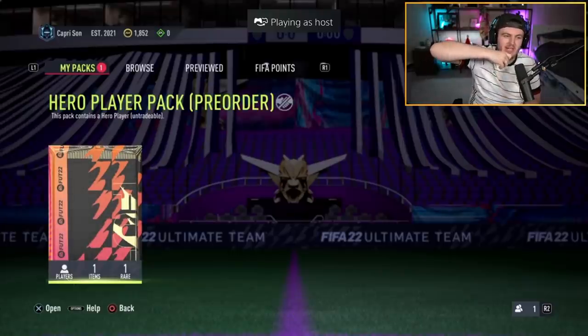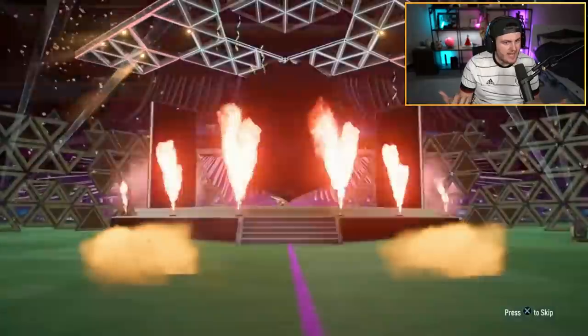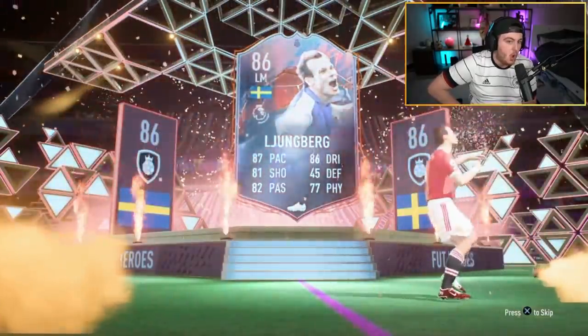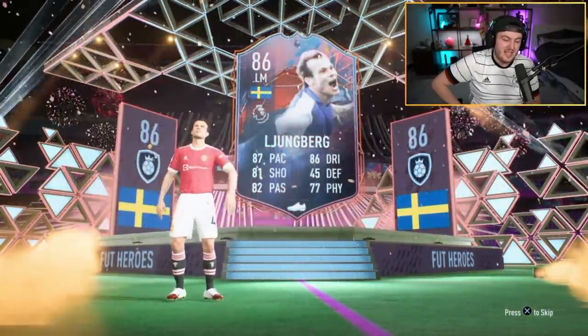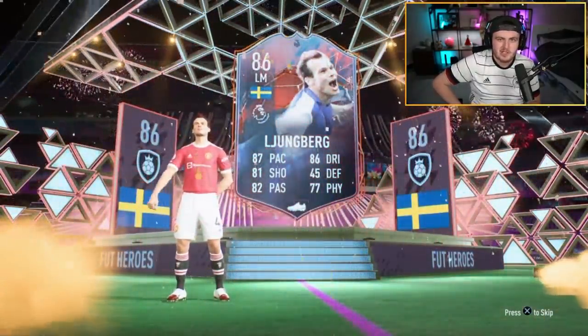He's put Ginola in his squad as a concept, and he would fit perfectly in the squad. I'm just saying, EA — would be nice. Lundberg — he does need a left wing, so he's got a left wing, and he's got good Prem links to it. Could be a lot worse. Could be Rickon, could be Dudek, could be Campos.